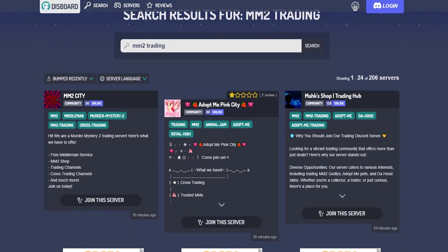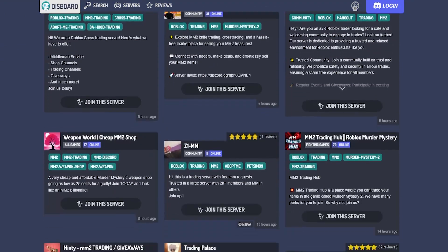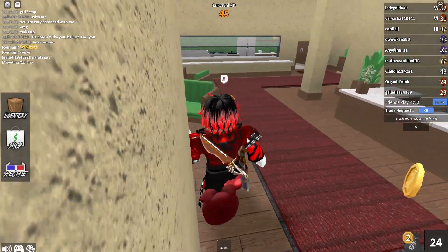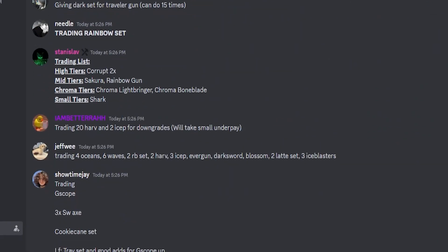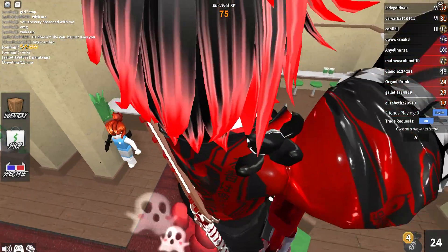You can find a bunch of official Discord servers to trade in, and I'll be leaving the links to all of them down in the description below. In these servers you can find many trades fast and even look for particular items that you want.